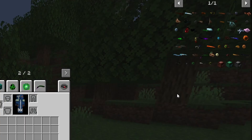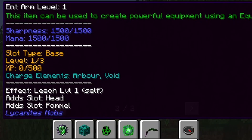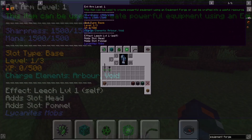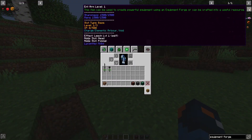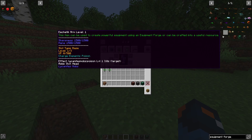The first part that you need is going to be a base. The base will unlock the head and the pommel. For tools you don't need to use a pommel because the pommel is more for weapons. The pommel will add certain buffs or abilities that contribute to the weapon that you're making. So let's craft the most basic versions of the weapons that you can make.